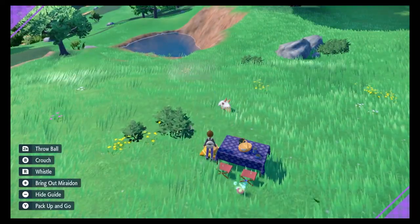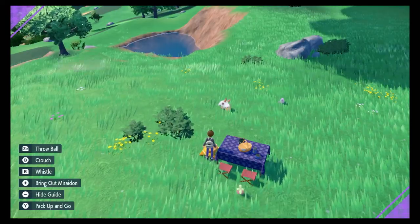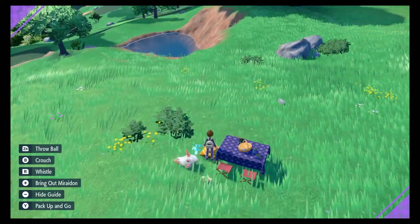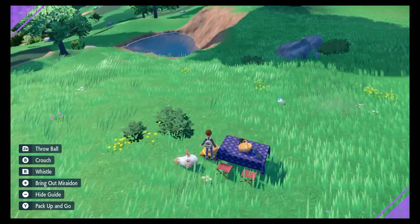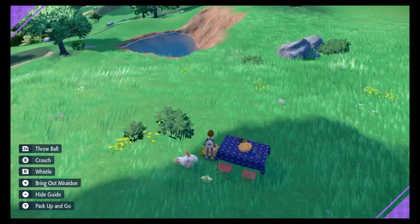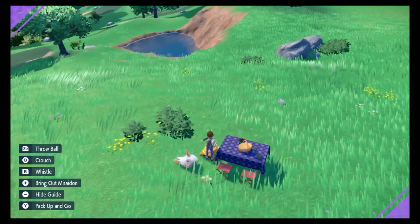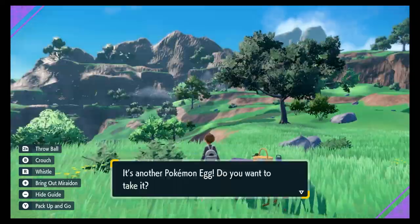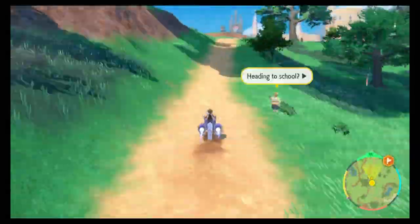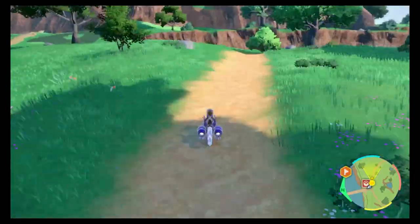In previous games, this would be done using a daycare. However, in Scarlet and Violet, the only way to breed is by using the picnic mechanic. When on a picnic, if there are breeding capable Pokémon in your party, they will periodically create an egg. Breeding compatible Pokémon include two of the same Pokémon, two Pokémon who share an egg group, or any Pokémon capable of breeding paired with a Ditto.